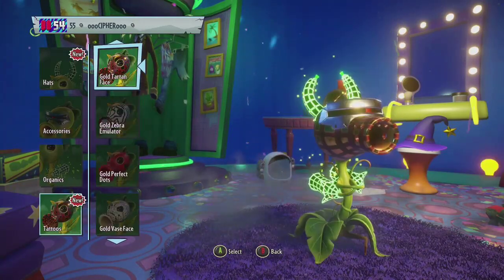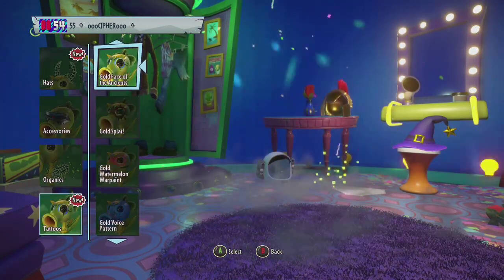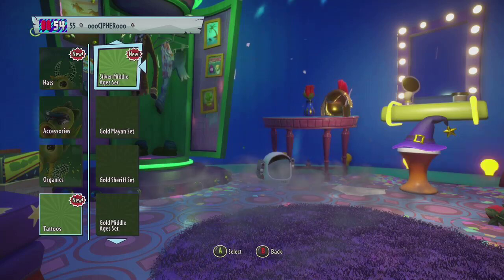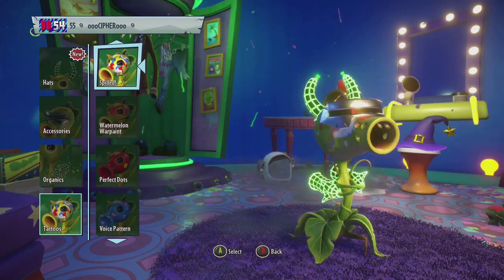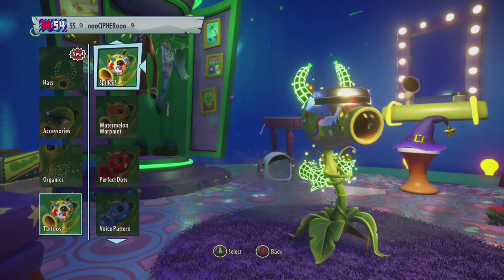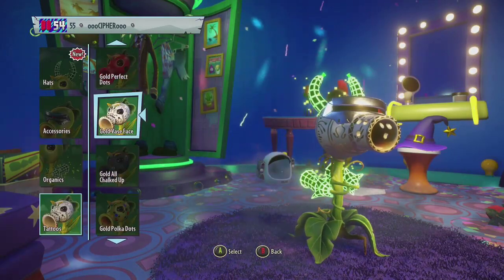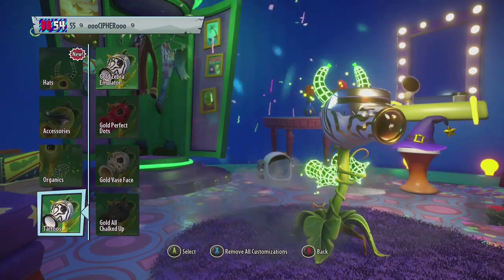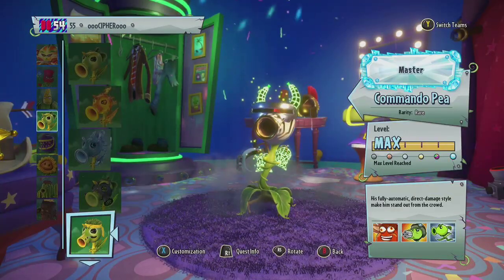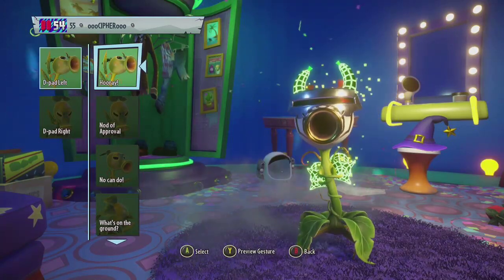Gold face — I don't know. Is it coming silver? Gold zebra emulator. Okay, I'll go with the zebra I think. Gold zebra emulator — there you go. That's kind of cool. Yeah, it looks like he's got that future look. Infinity on both top and bottom, make him kind of cohesive.